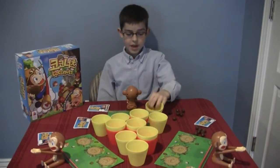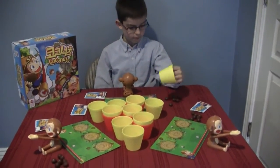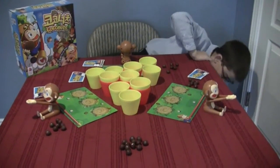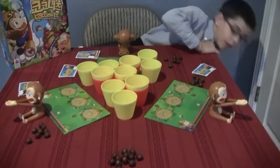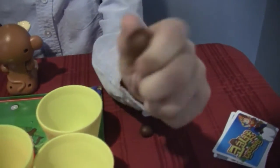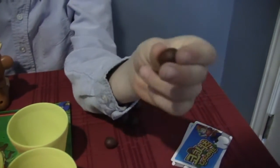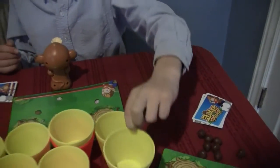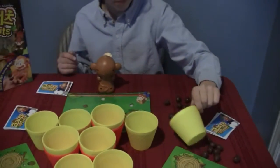How many does everybody get to start with? Eight. So everybody gets eight coconuts. You set it up based off the number of players. Well, what's cool about these coconuts? Show me a coconut. They are rubber — rubbery and squishy. And bouncy.